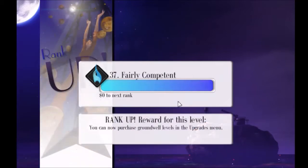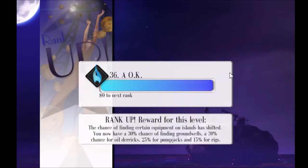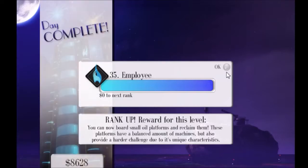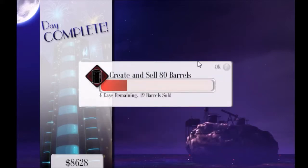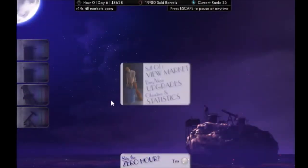So we can actually upgrade our ground wells manually now, which is really nice. We've got quite a bit more money — it's really surprising how much we've managed to get. We can now board small oil platforms — I've never done that before. You get that at rank 35. It provides a harder challenge due to its unique characteristics but has a balanced number of machines. We're about a quarter way to our goal. We sold four barrels on day one, sold 15 on day two — it's because we had a lot of oil in our tanks stored up in our derrick and pump jack.